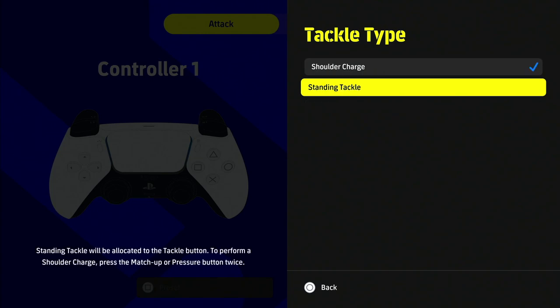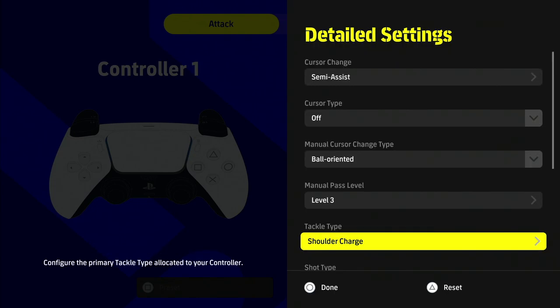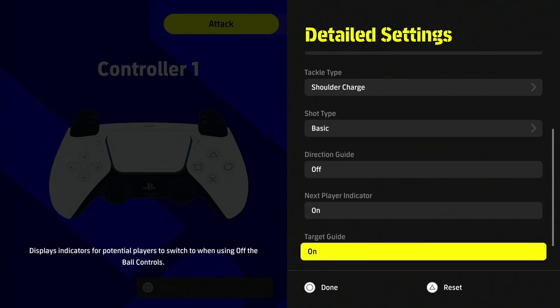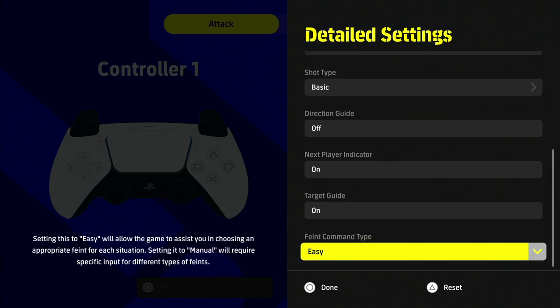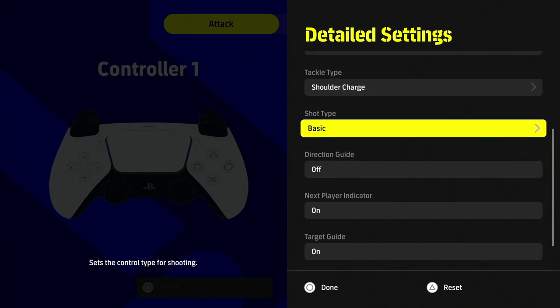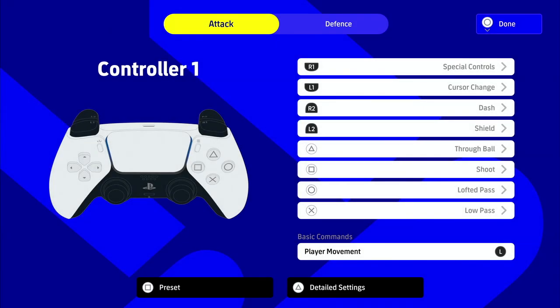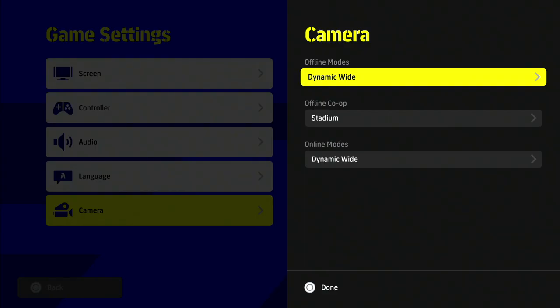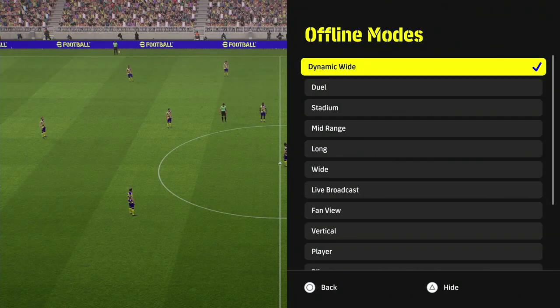For shoulder charge versus standing tackle as the tackle type, I would leave this at default. I think the shoulder charge is a bit gimmicky at the moment, and we'll have to revisit this when the v1.1 update comes out. The rest of the stuff - manual passing target guide, fade command type - you can just leave as normal and don't think too much about it.